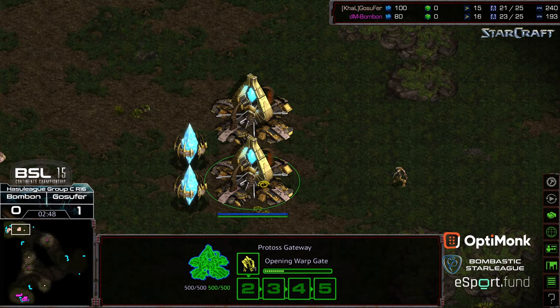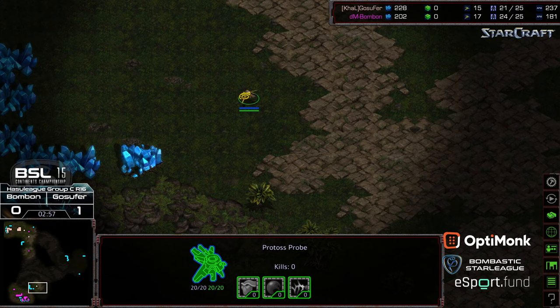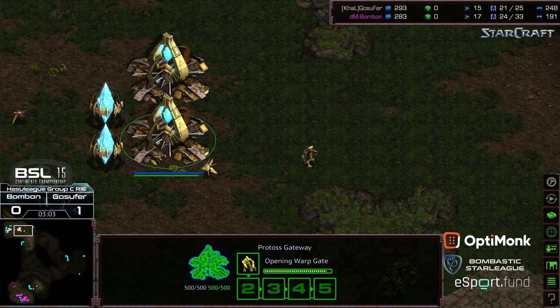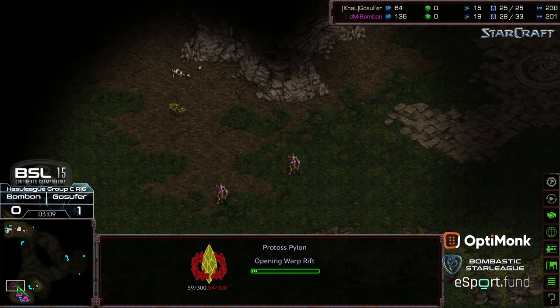Keep in mind, Bonbon doesn't have absolute intel as to where his opponent's base is. The second probe went out. Is this going to be some cheese? Gosephur with the probe, second probe out near location. Three Zealots going to be out to go ahead and engage. Pylon dropping nearby.